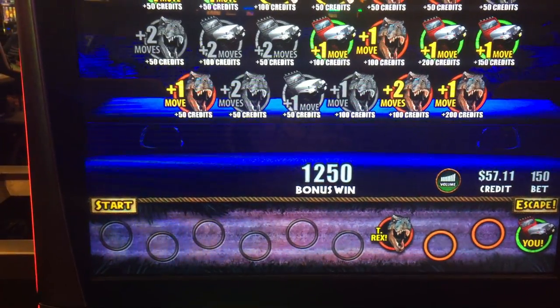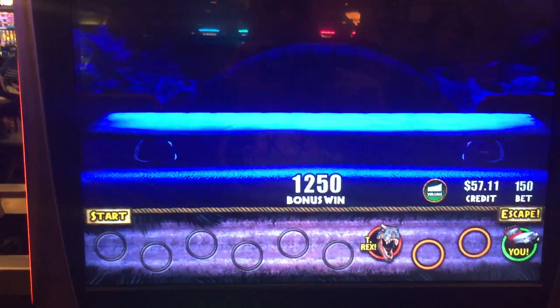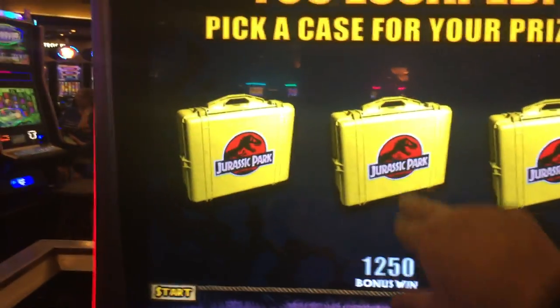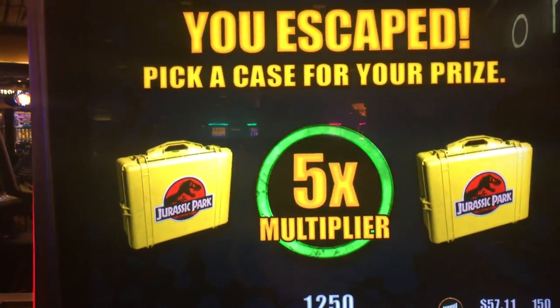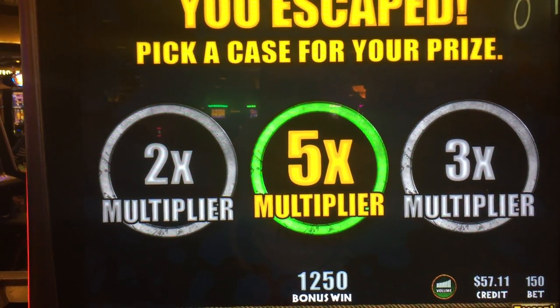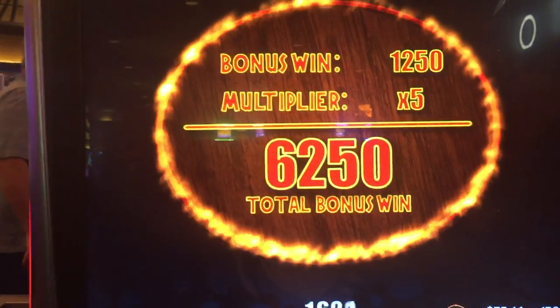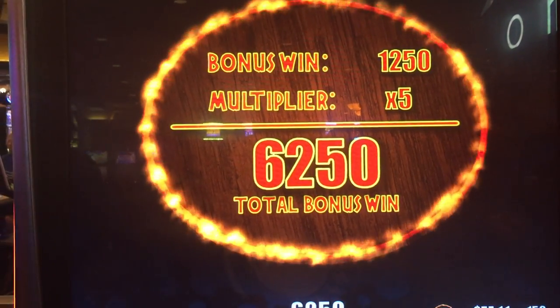It's the T-Rex. You chose the maximum motor plan. Thanks to your quick action, you escaped and earned a nice win for your efforts.